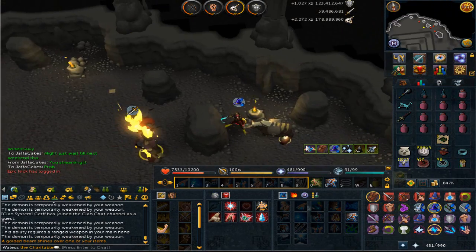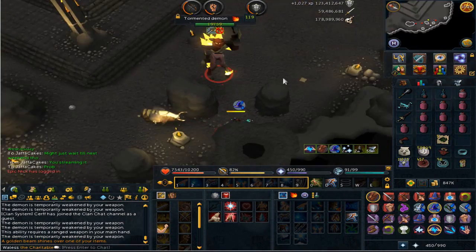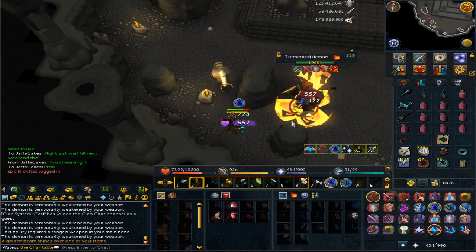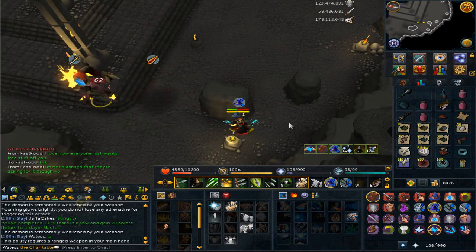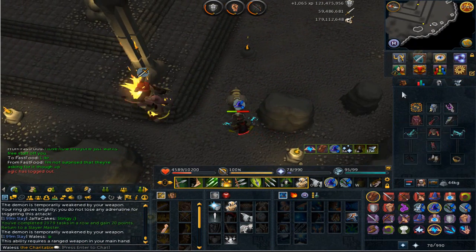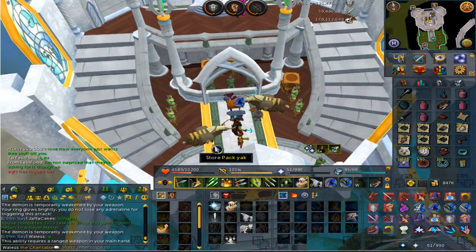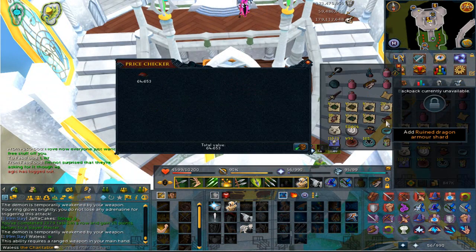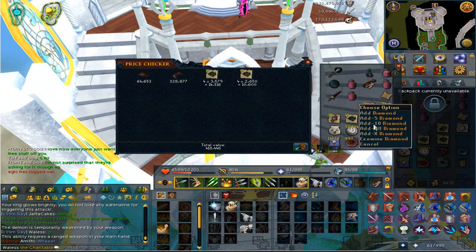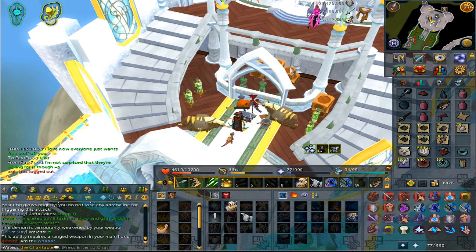The first item of the task - killed about four of them and we got ourselves a Ruin armour shard, which is pretty good. I did forget my ring of wealth though, so that's a bit of a fail. That is the TD task done, no dragon limbs unfortunately. We got ourselves a shield left half as well as an armour shard. With herbs, diamonds and fire talismans the total comes to 618k, plus we got a hard clue scroll.